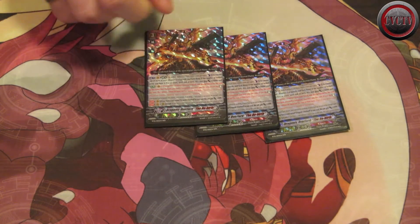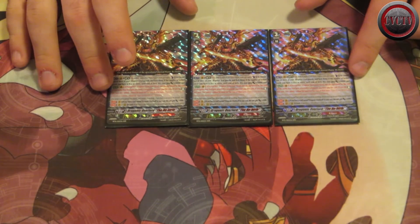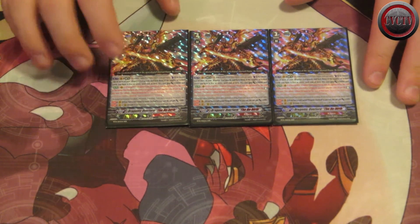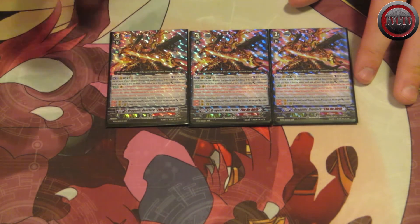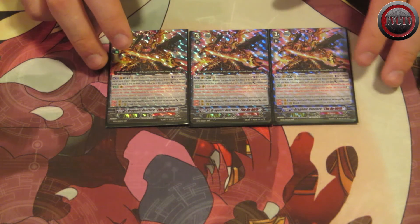Totally happy it got reprinted. My win condition card — my winning image — is Dragonic Overlord the Rebirth, Kagero's second reverse unit and primarily the best one. Its skill is to lock five rear guards. If you lock five rear guards it gains 10,000 and the ability to stand again after attacking Vanguard by discarding two cards. With Overlord you can attack three times, drive check six times, rack up massive triggers, and destroy your opponent. I can attack for a maximum of 63,000 with a critical if I wanted to.